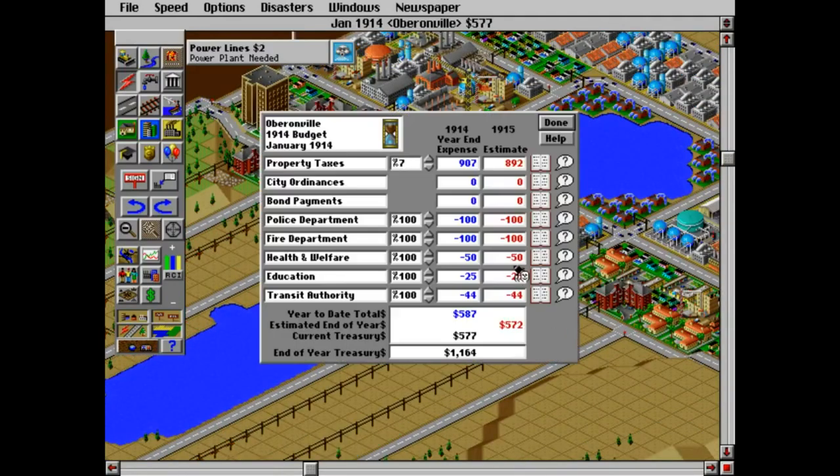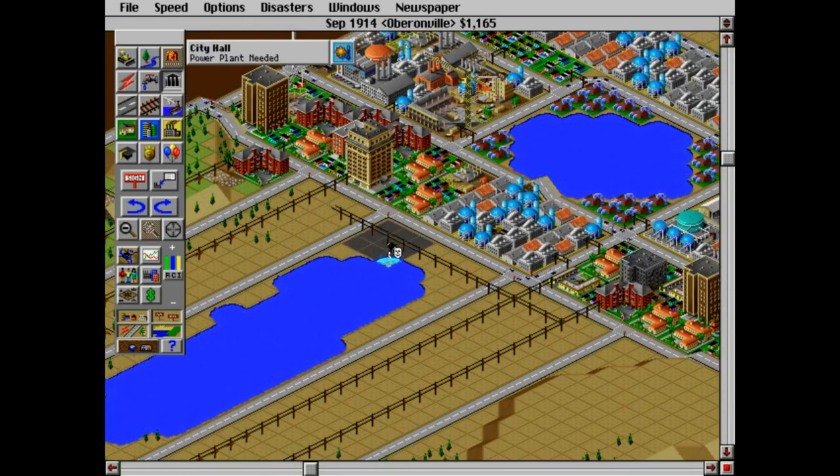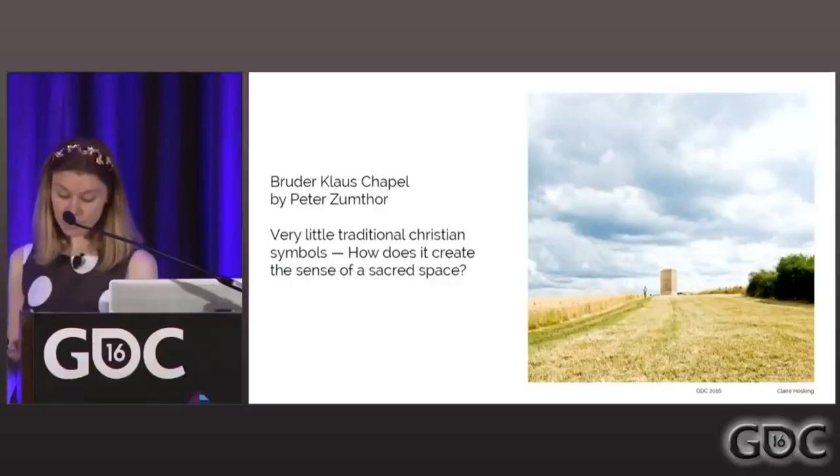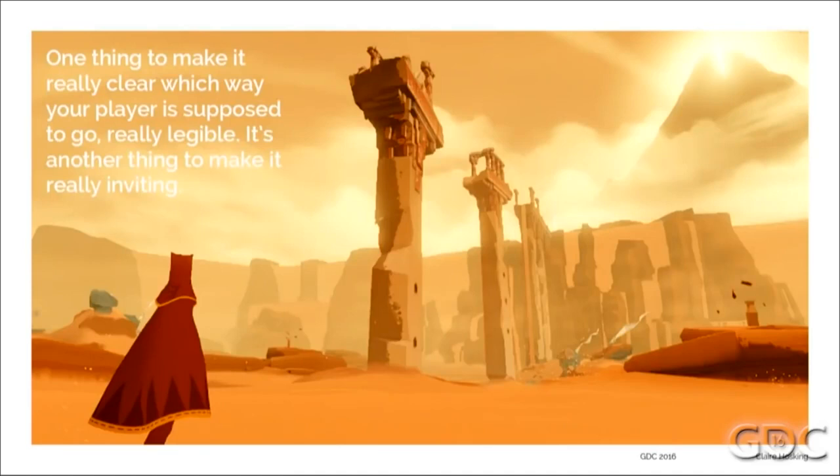Famously, Will Wright's games SimCity and The Sims were inspired by books like Jay Forrester's Urban Dynamics and Christopher Alexander's A Pattern Language, showing the utility of these ideas for game design. Hosking further claims that architecture creates meaning through atmosphere, not just symbology. She shows how works like Peter Zumthor's Bruderchapel inspired games like Journey, with its monolithic structures, sense of isolation, and dark interior.